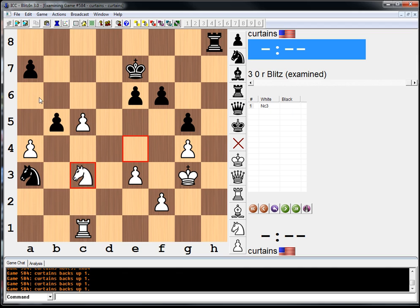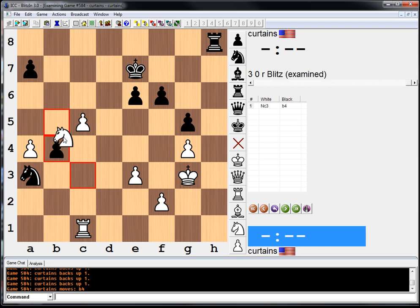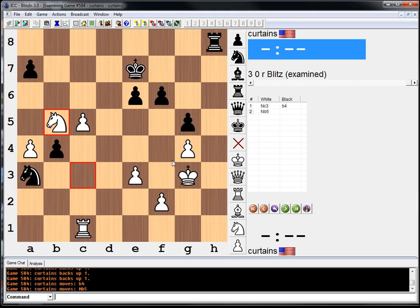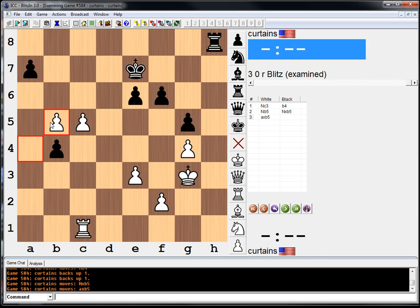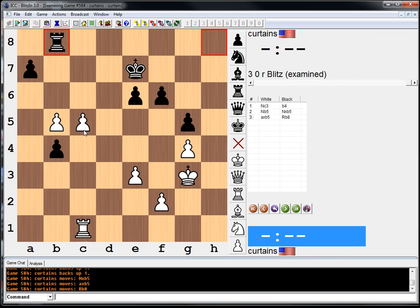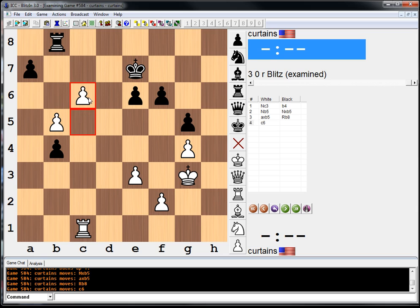So that means b4 and a6 are the two serious options. Now if b4, I was planning knight to b5. He could go like a5, but then something like knight to d4 to b3 looks really strong and his knight's totally out of play. If he takes on b5, we take — now he definitely has a move like this, but then we can go here and it's probably good for us.